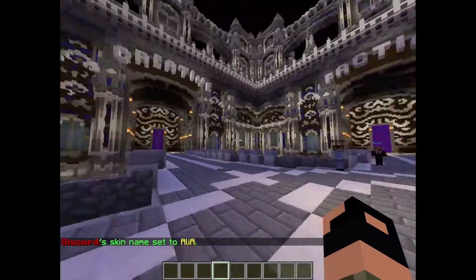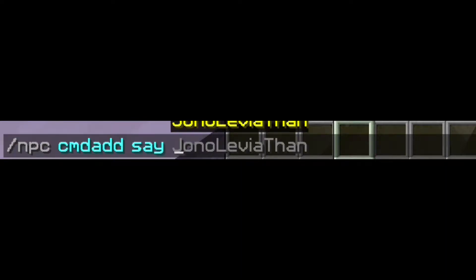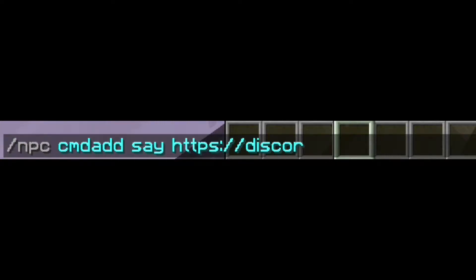Now you might want to add a command for the NPC to run. Type `/npc cmd add` — 'cmd' stands for command — then use `say` followed by the message or link. For this Discord NPC it will be the Discord link: `https://...` and that's the link for it.